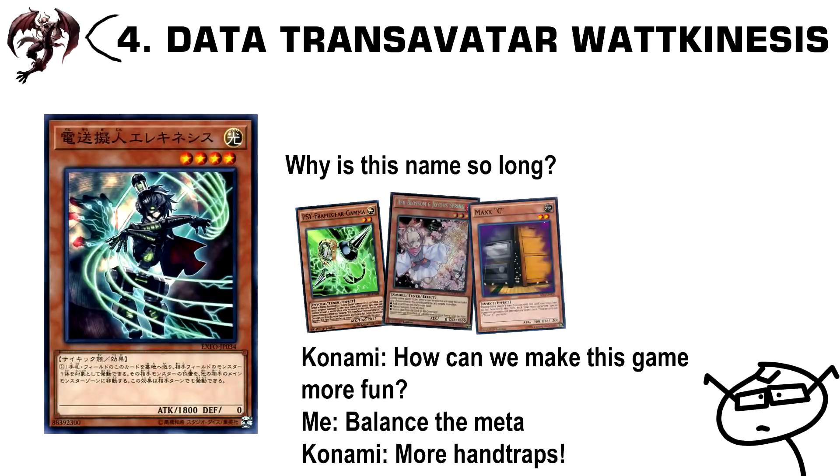Number 4: Data Trans Avatar Wat Kinesis. This is a hand trap that lets you move one monster your opponent controls. Should we end up in a format with link monsters dominating, this could very well completely shut your opponent down if used at the right time by messing up their arrow placements.